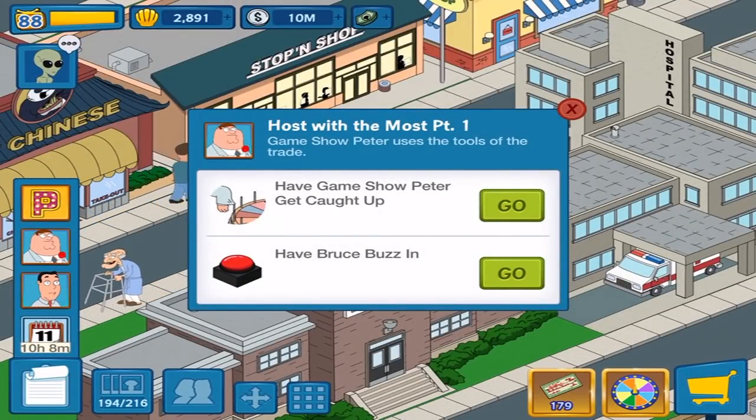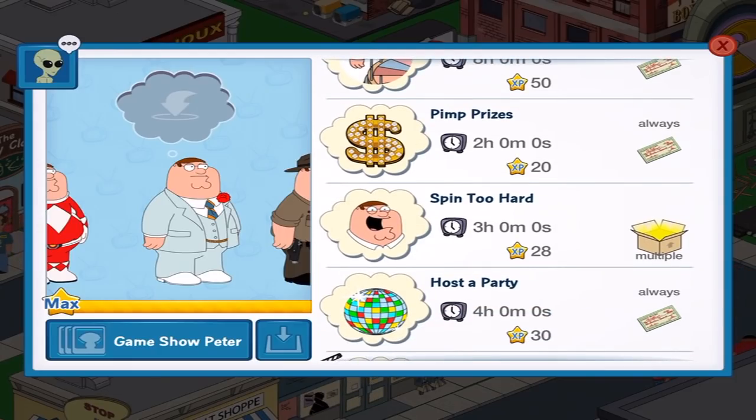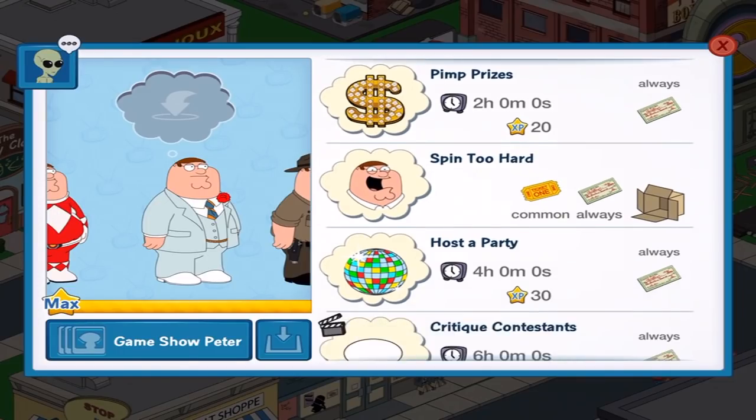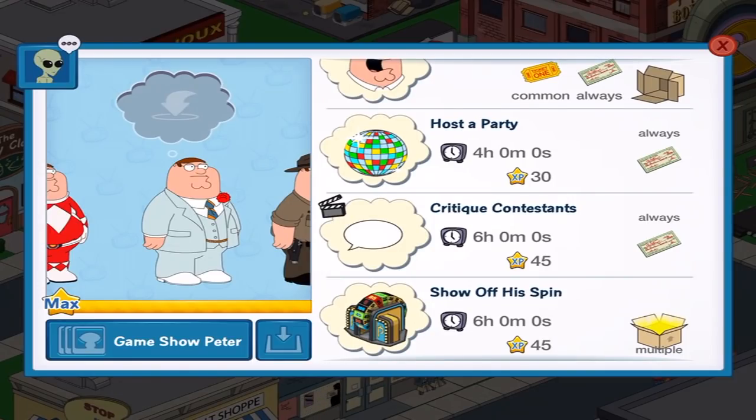Have Game Show Peter get caught up. Have Bruce buzz in. So we got 'get caught up' which is animated, 'pimp prizes,' 'spin too hard' which drops a ticket as well as more giant checks — tickets I really need — 'host a party,' and 'critique contestants' which is also animated.